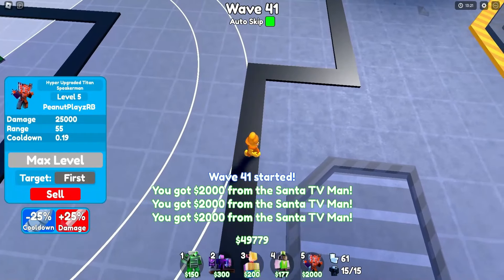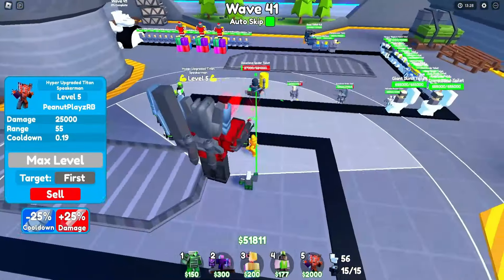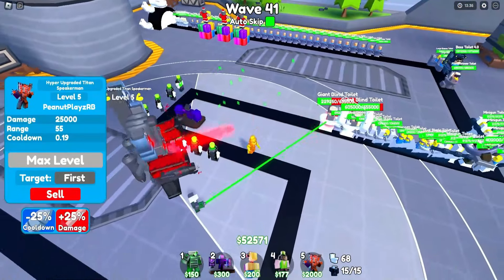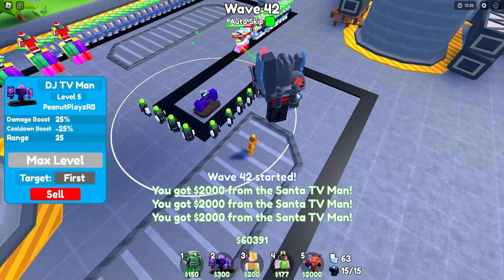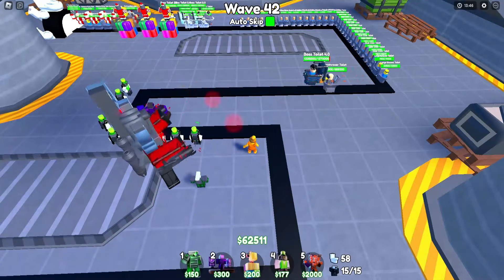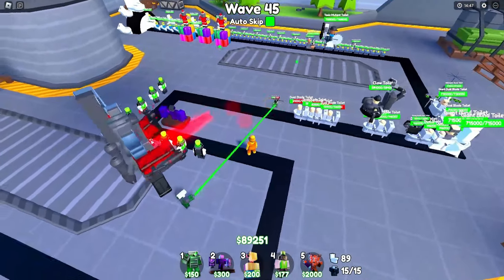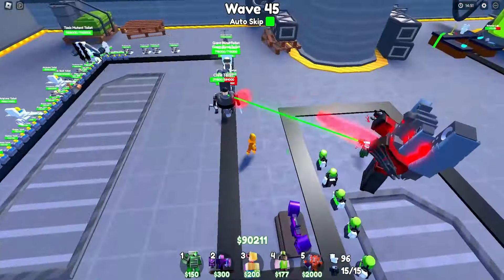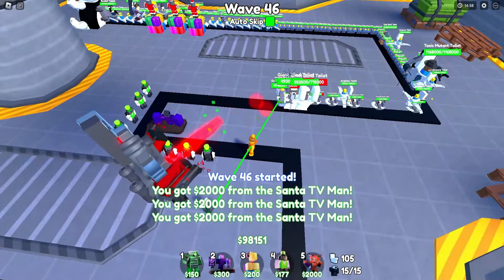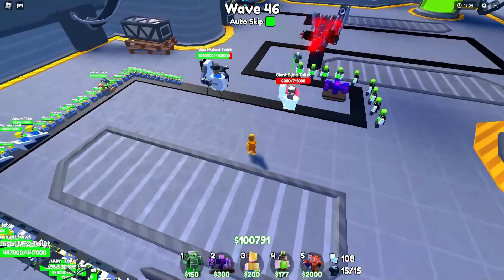It's pretty intimidating knowing I can't place any more titans, speaker men, or any more units period after this. But look at him — he just goes bonkers! He melts them. With the DJ TV giving 25 more damage on top of an already massive output — that's totally crazy. We've just hit wave 40, ten waves left, and things are honestly looking pretty good. Nothing's getting too close to the end and he even reaches all the way to the back. I should have moved him back just a tiny bit but I needed to make sure he was in range of the DJ.